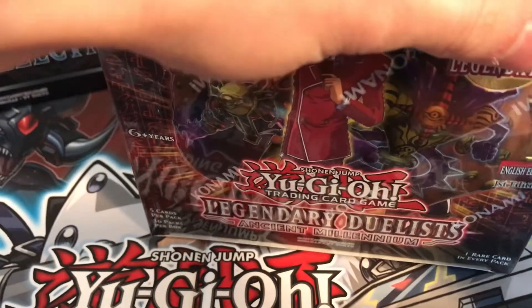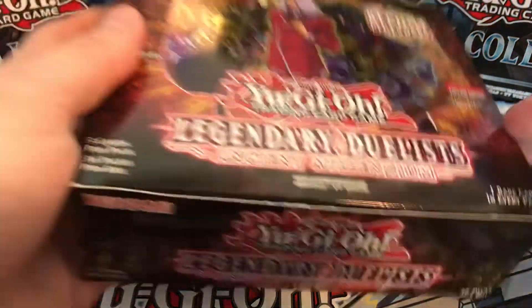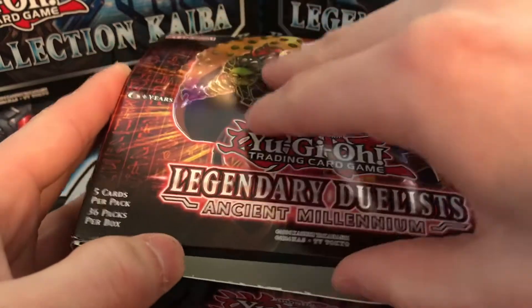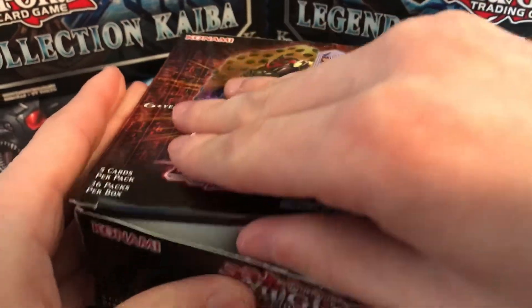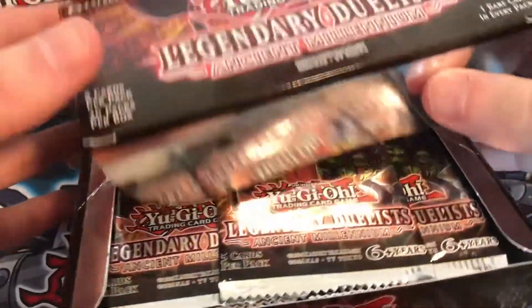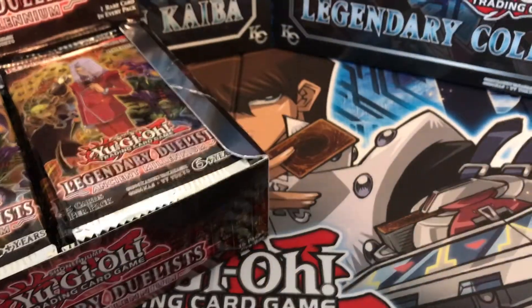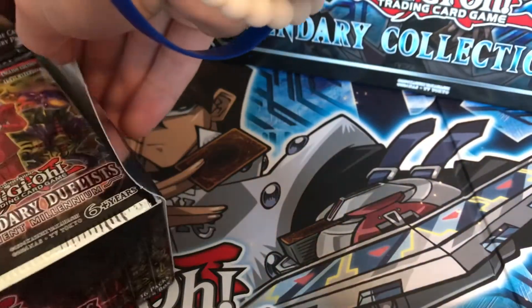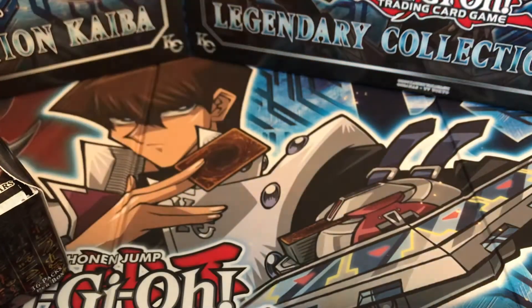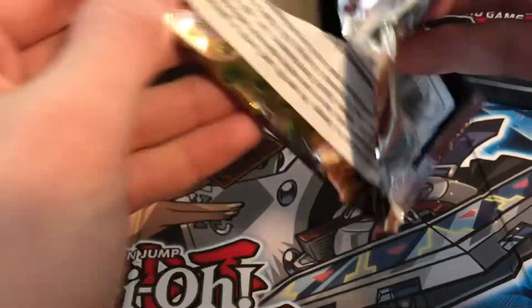I'm beyond excited to open this. If you guys like Ancient Millennium and the characters, please give this video a like, comment, and subscribe for more videos. I'm going to cut this open — there are 36 packs so I'm splitting into two videos, opening 18 packs each. Also worth noting: holos are not guaranteed in these, but you are guaranteed a rare, and there are five cards per pack.